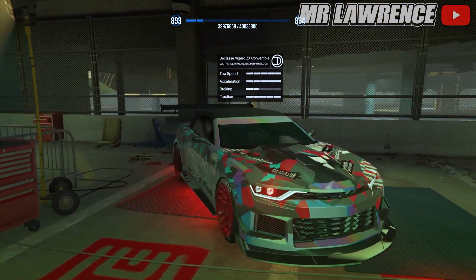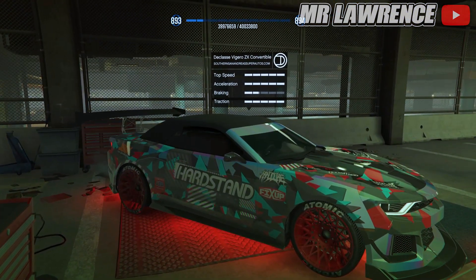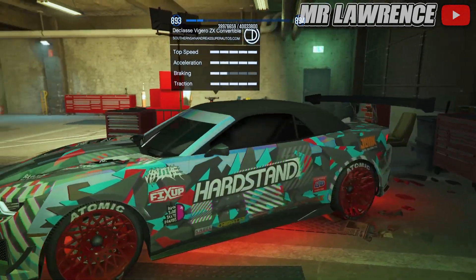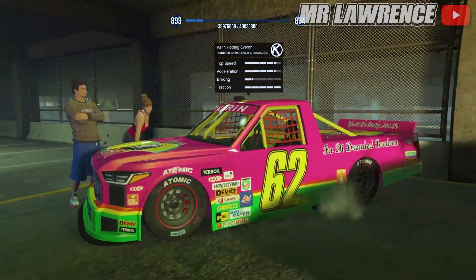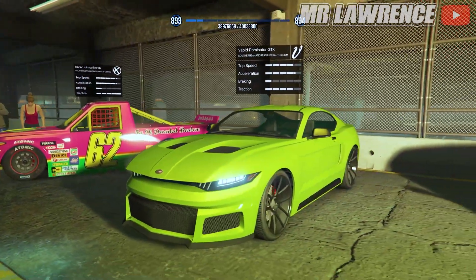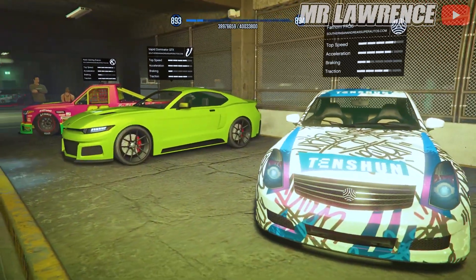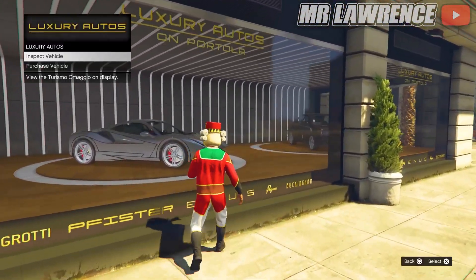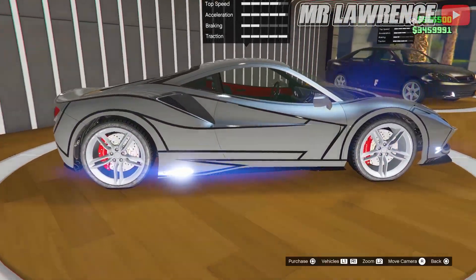This week's premium test ride vehicle is the D-Class Vigero ZX Convertible, and that's only for PS5 and Xbox Series X and S players. The cars we have this week in the Luxury Autos dealership are the Grotti Turismo Omaggio and the Karin S-Trope GZ.